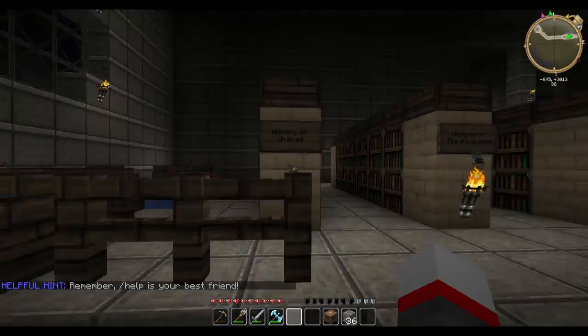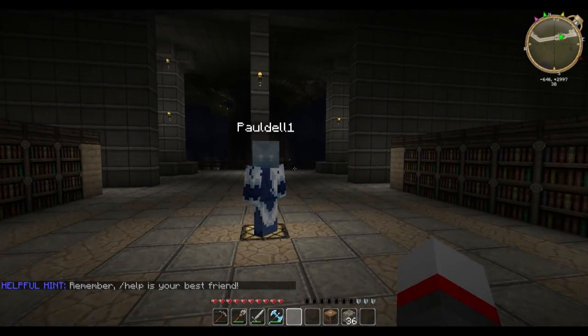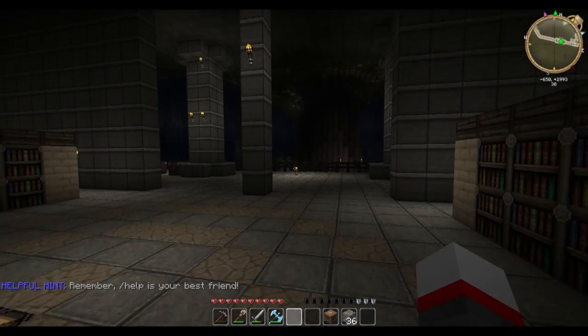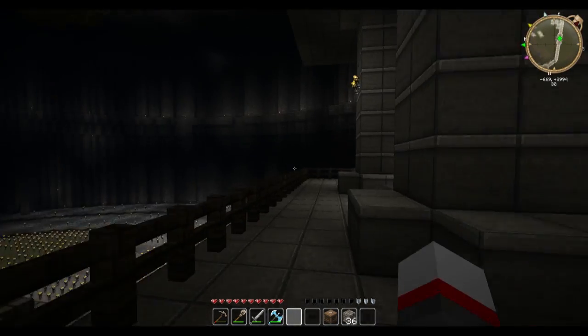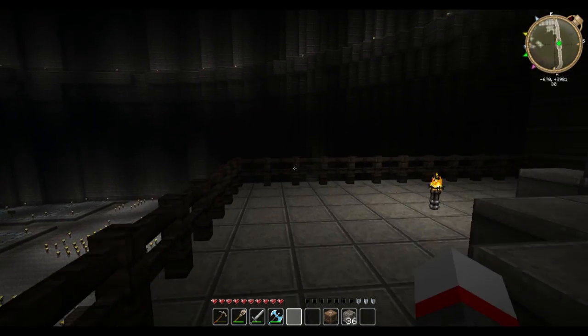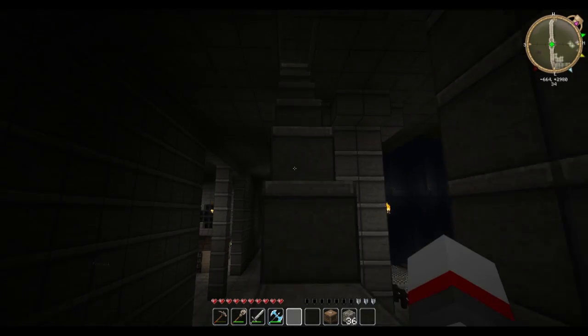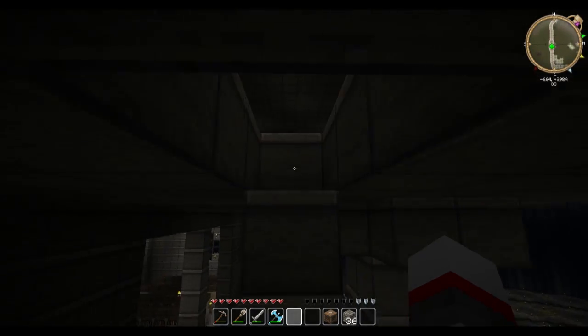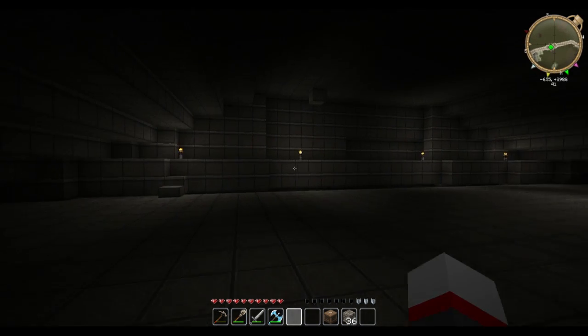Up here is our current academy library — it's mostly empty but it's a decent area with a nice view from the balcony. Sue obviously isn't done with the academy itself or this building, because there is a third level up here that's mostly empty right now.